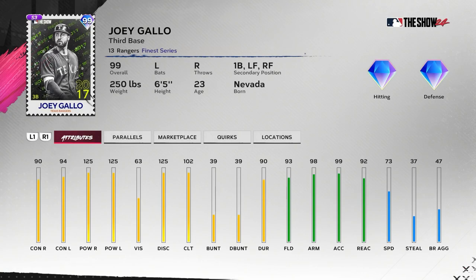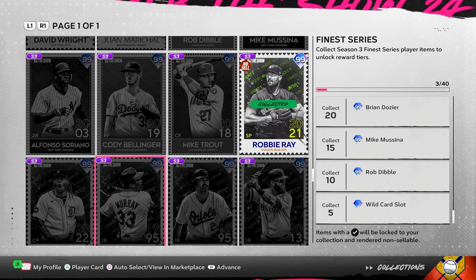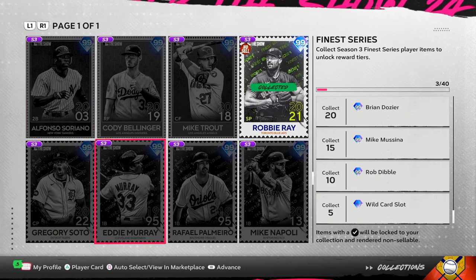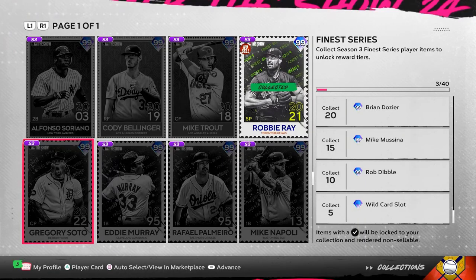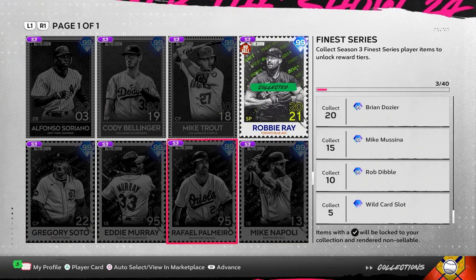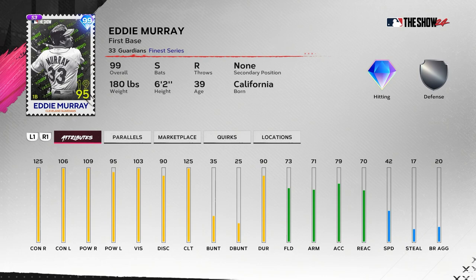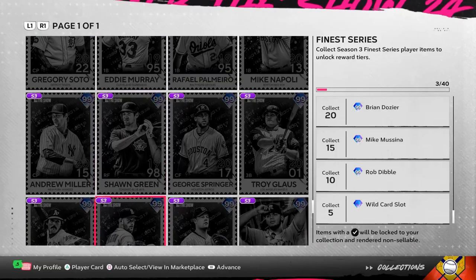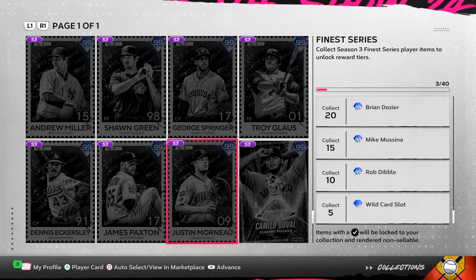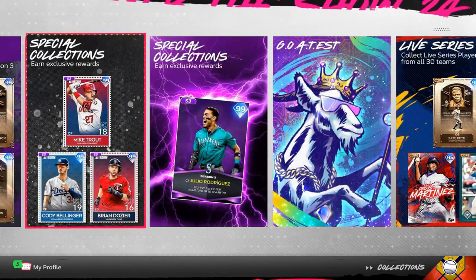Joey Gallo has very low contact for this time of year, horrible vision on high difficulties — I'd stay away, but he's got a great swing and is a fan favorite. Alfonso Soriano is the chase pack. Gregory Soto is back — he had a 94 overall card three years ago, now he's 99 with an outlier sinker. Mike Napoli and Palmeiro we've seen earlier in the year. Eddie Murray always a classic — the vision's up on this one. Sean Green has a great swing — I'll definitely be using him a bit. James Paxton is a solid starting pitcher.